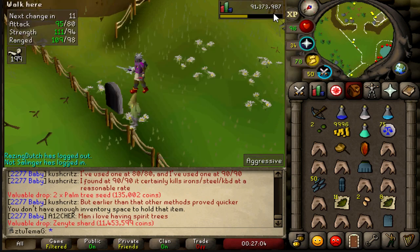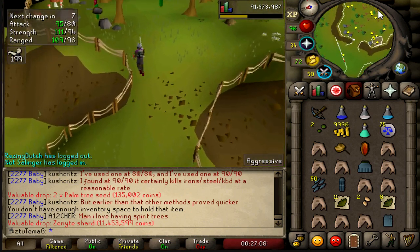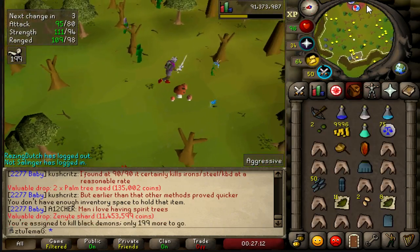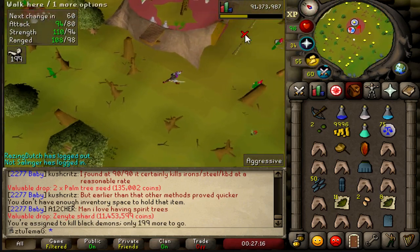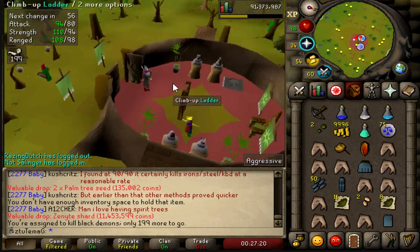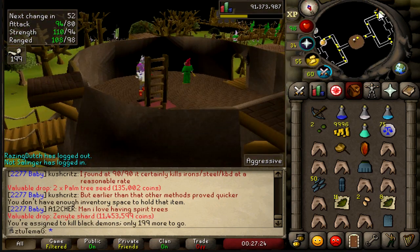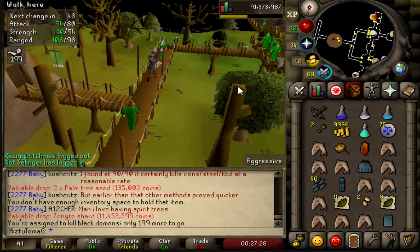I now have all four Zenite Shards at 1464 kill count. The drop rate is 1 out of 300, so I got a little unlucky. But based on my luck at other places on this account, I am not complaining at all. Comment below if you guys think I should kill Demonic Gorillas in the future. For now, I am going to finish this task in the Catacombs where I originally died and lost my hardcore status.